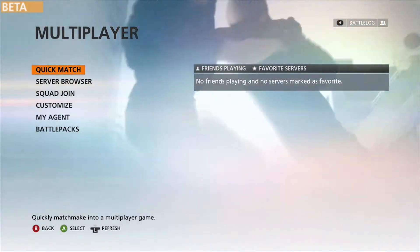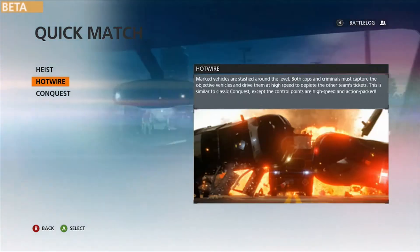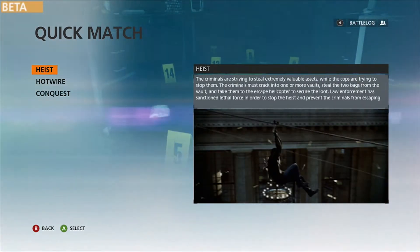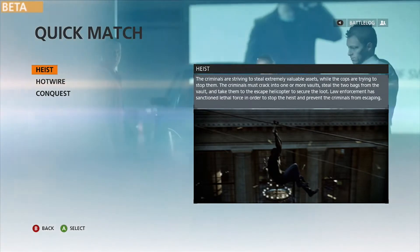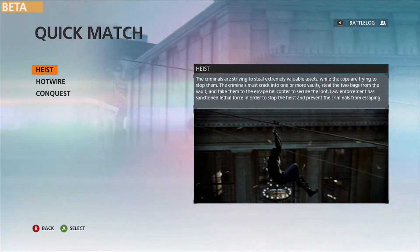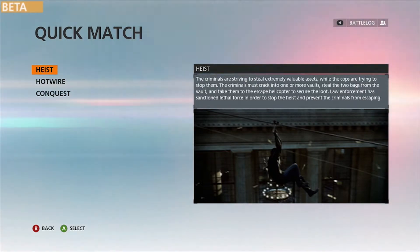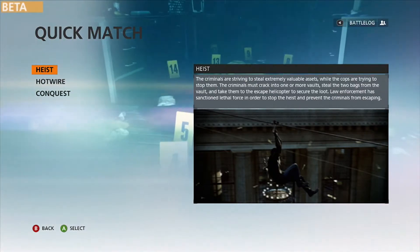There's Quick Match where you just join a random game — Heist, Hotwire, or Conquest. Heist is where criminals are striving to steal extremely valuable assets while the cops are trying to stop them. The criminals must crack into one or more vaults, steal the two bags from the vault, and take them to the escape helicopter to secure the loot. Law enforcement has sanctioned lethal force to stop this heist and prevent the criminals from escaping.